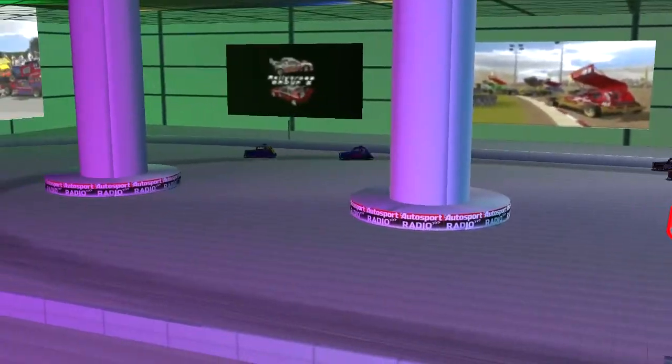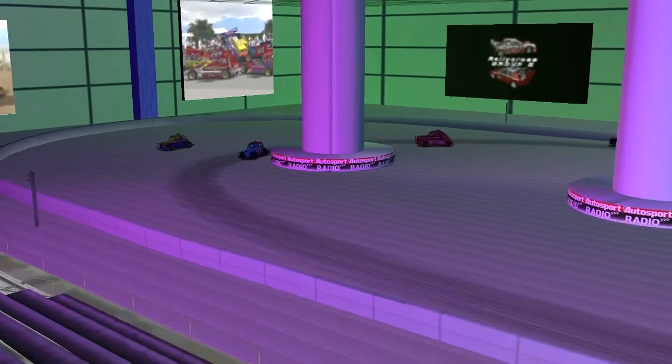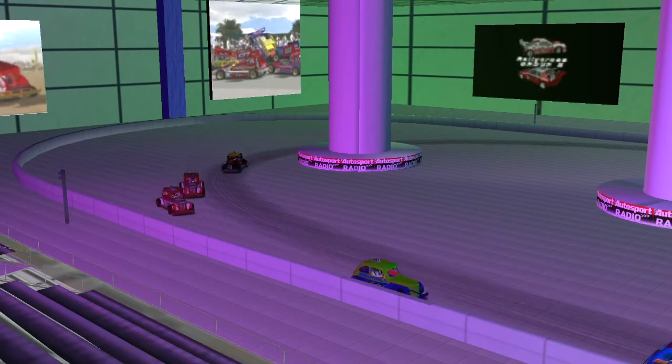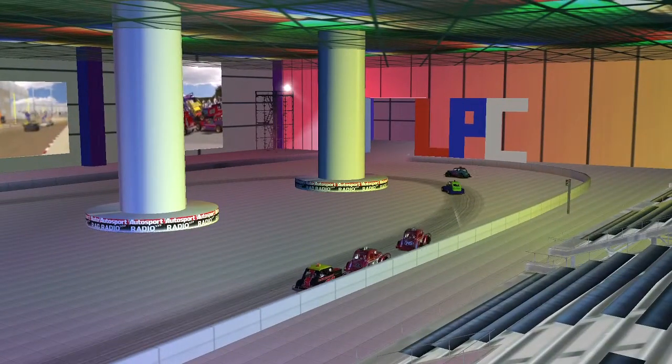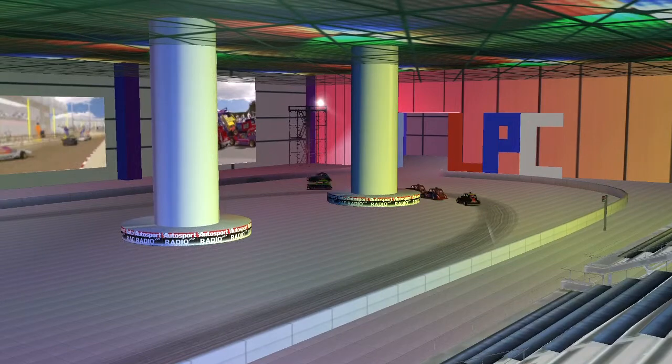145 Kinton recovers from a spin — that could be interesting in the later stages. 957 Graham runs wide on turn four, so van der Bosch takes the lead up on turn four and down the home straight. The third-place battle is tight now with three cars squabbling for position.